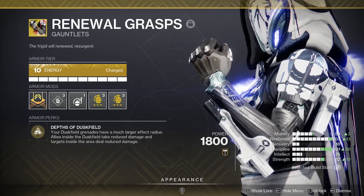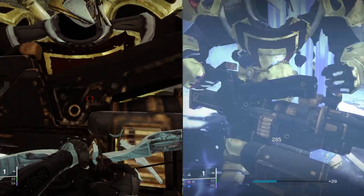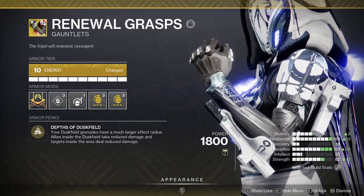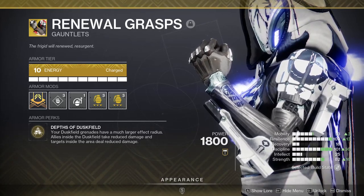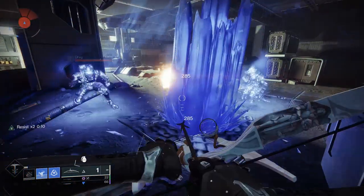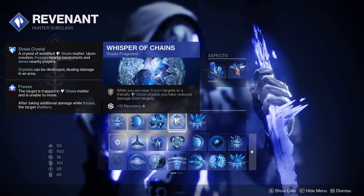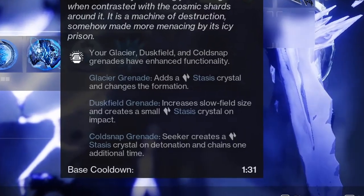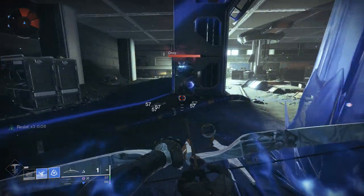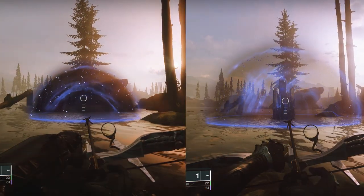Let's start with our exotic of choice: Renewal Grasps. This exotic gives you 25% damage reduction while standing in your Duskfield Grenade, and also reduces the damage output of enemies inside the Duskfield Grenade by 50%. This alone gives you decent damage reduction, but we have even more stacking to get us that promised 90%. With the Touch of Winter aspect, we will be spawning Stasis Crystals each time we throw our grenade, and it also makes our Duskfield Grenades larger, which stacks with the increased radius from Renewal Grasps.